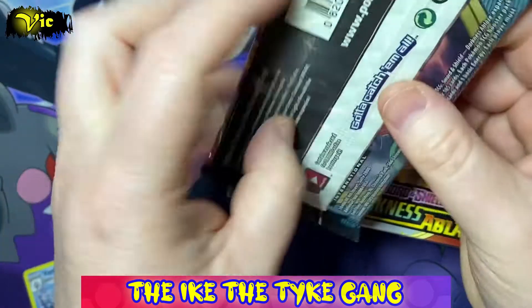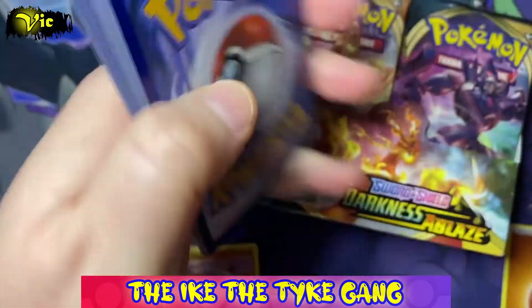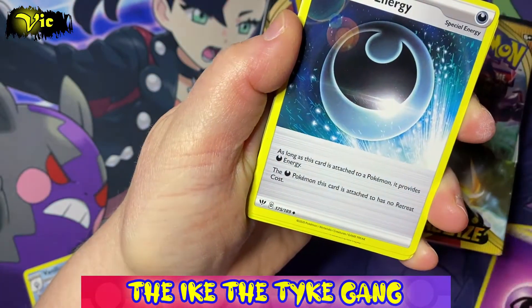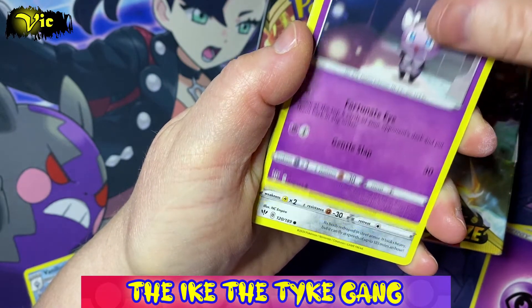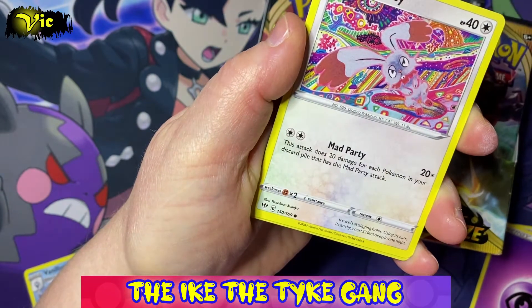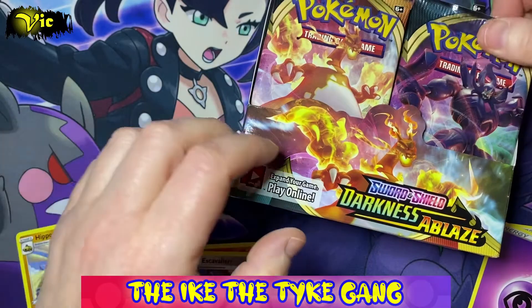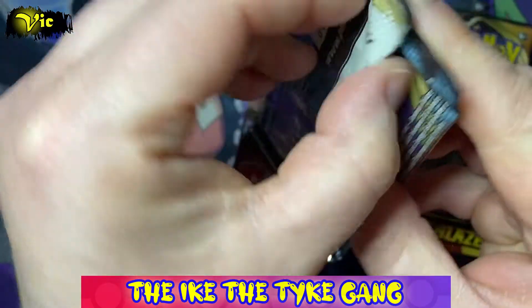We'll go to about halfway and then make another video. Next pack: Gotharita, Gothita, Skarmory, Kubtu, Wimpod, another Bonobie, a Reverse Excalibur, and a Hippodown. No true rares or anything yet.